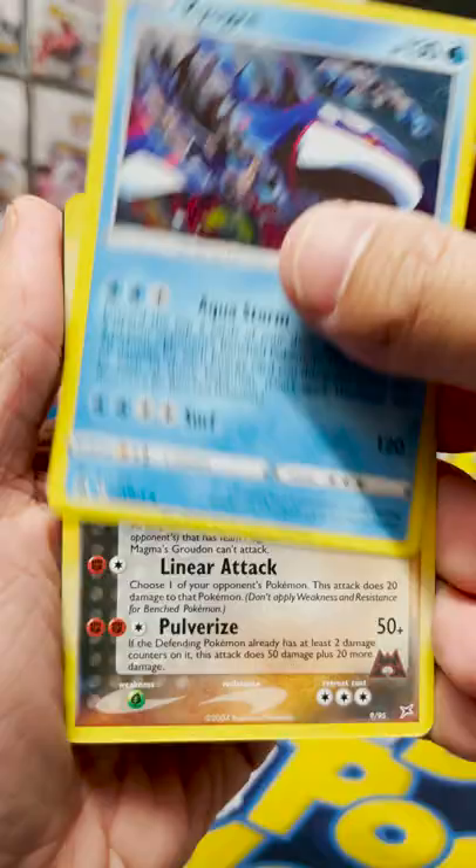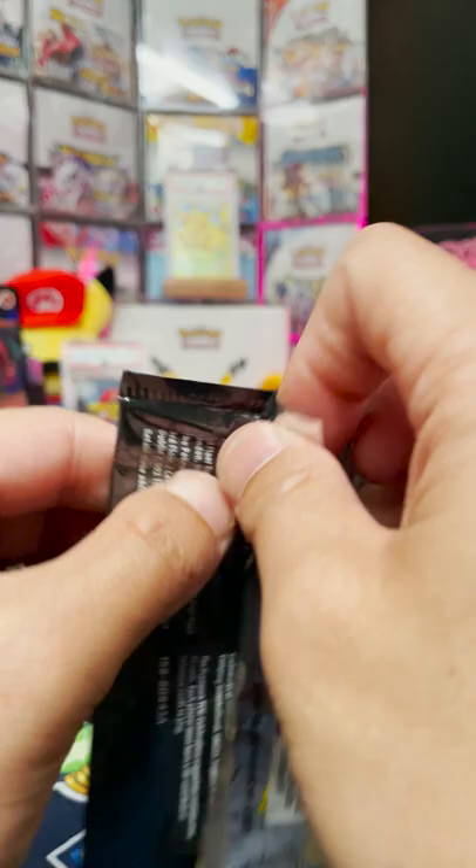Fifth pack — a Team Magma's Groudon from the Classic subset here in Celebrations. We've got one more pack to go. Sixth and final pack: Xerneas, Yveltal, Kyogre, and Surfing Pikachu.